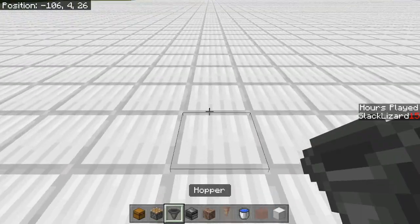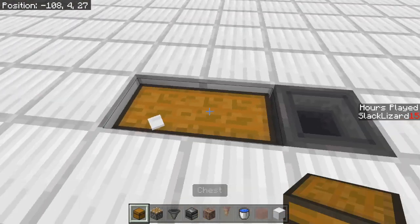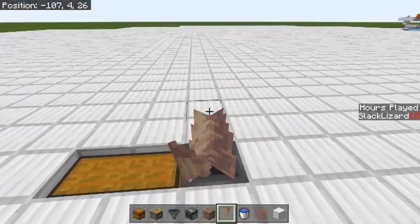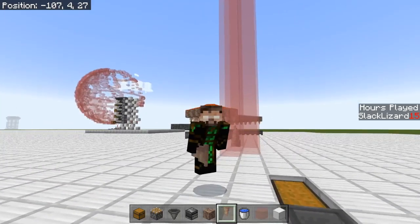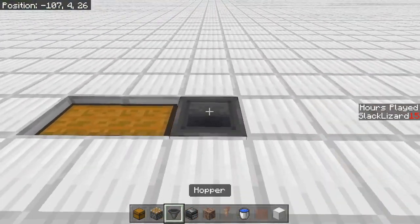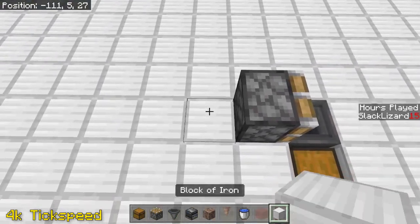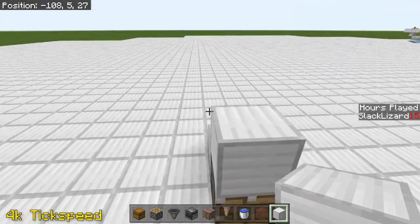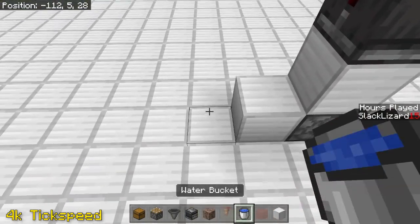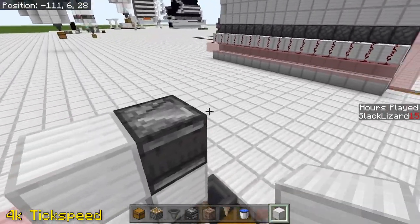First things first, we're going to go ahead and put a hopper down going into this block right here, and we're going to put a chest right there. An interesting side effect is that dripstone will actually grow on hoppers — 90% sure that's not a thing in Java edition — so live it up Bedrock, because that makes collection for this farm a lot easier. From right there, we're going to place a piston right there, put a building block of choice here in the back and one on top of our piston. We're going to grab our observer and face it pointing forward, then grab our glass and come up two blocks.